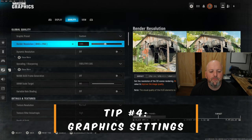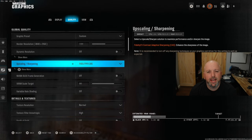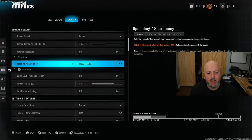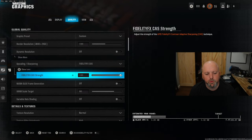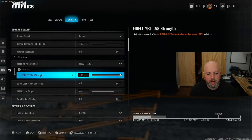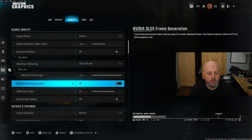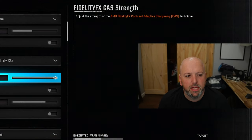Tip number four: graphics and NVIDIA settings. When I loaded in today, it was set to NVIDIA DLSS — you don't want that. Yes, it gives you more frames, but it also creates a very hazy and fuzzy environment and makes operators harder to see. You want clear and concise visuals. Use Fidelity FX CAS instead. Set your CAS strength based on your GPU: 100% for a 4090, 85-90% for a 3090, and 80-85% for a 3060 or 3070. Also make sure NVIDIA DLSS frame generation is off. These changes will give you a clearer picture and make enemies easier to spot.